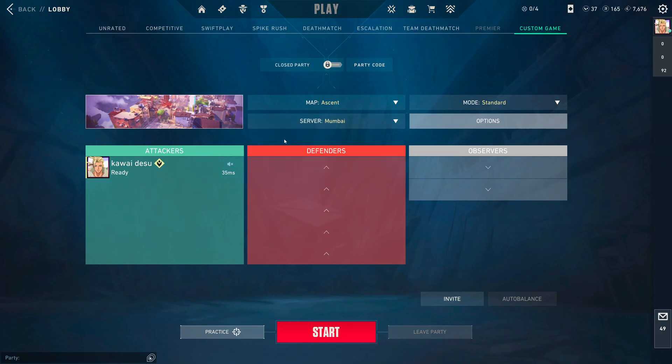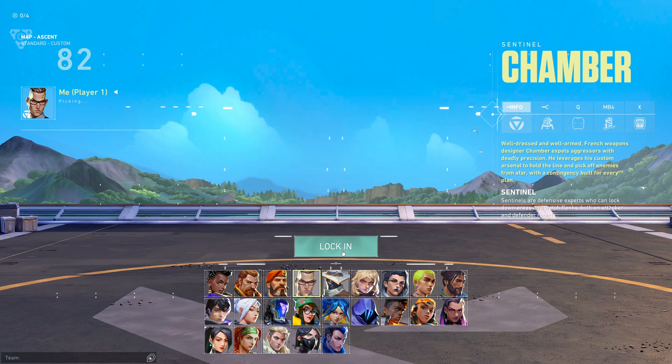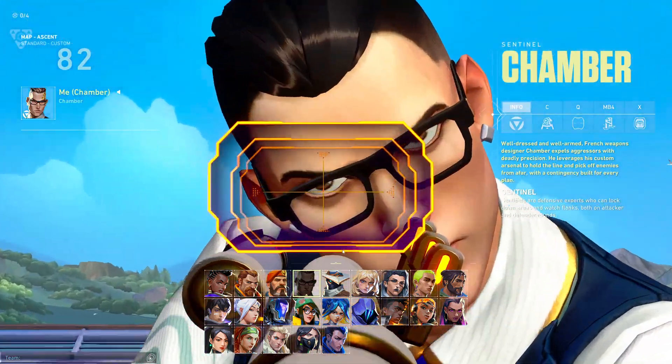Select the server you want and press Start. It will say 'Attention, teams are not full, are you sure you want to start the match?' and you're going to say yes. Once you're on the agent select screen, you can choose any agent you like — you can change it later on.